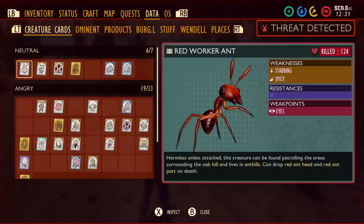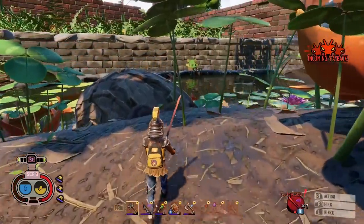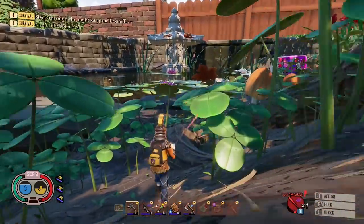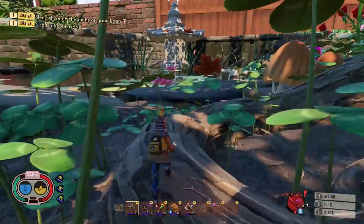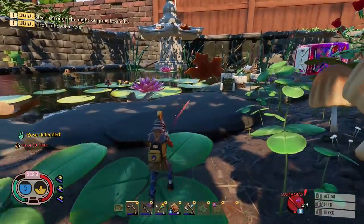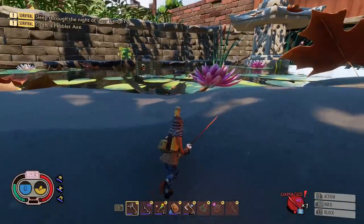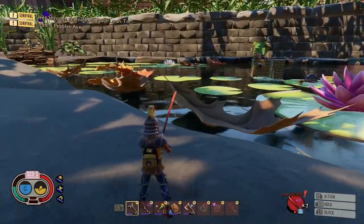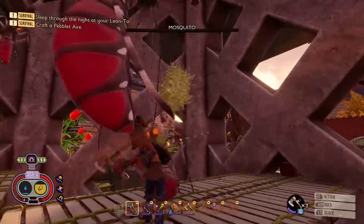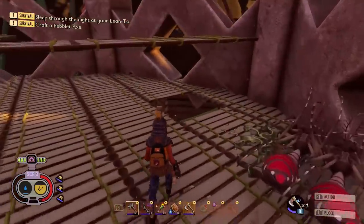When I was checking my stats the 'threat detected' notice popped up. I only had bases near the pond area so I ran over to check for damage — there wasn't any, and I couldn't even find them on the map. Before long they disappeared. As long as your outposts have basic fortification principles, you shouldn't worry too much about base defense overall.